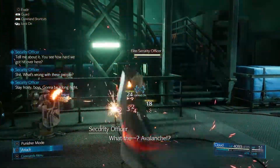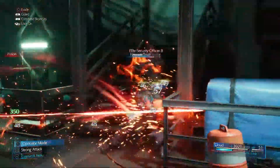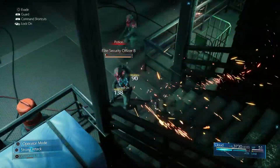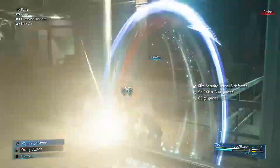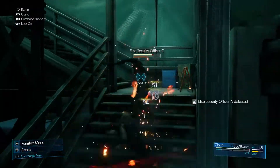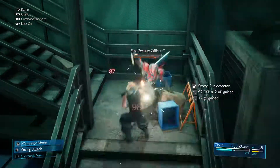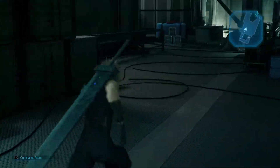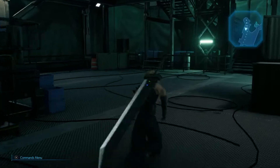You could use First Strike if you want. If you get hit by this guy and you're playing on PS5, you can activate Punisher mode to auto-counter him. If you're playing on PS4, sorry, but you cannot do that — it doesn't work. These guys are weak to Fire and the Sentry Guns are weak to Lightning. Three Security Officers and a Sentry Gun — the Sentry Gun is new, but I don't want to use Assess on that one. I want to use it on a future one.